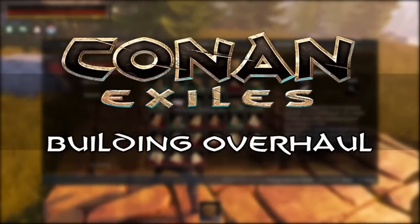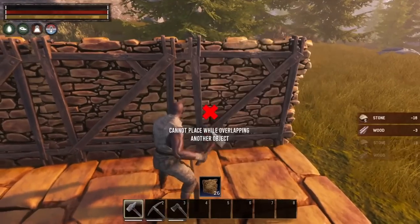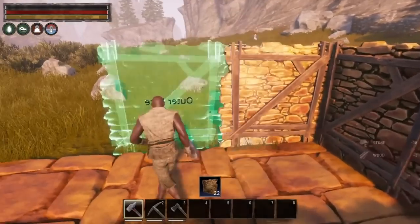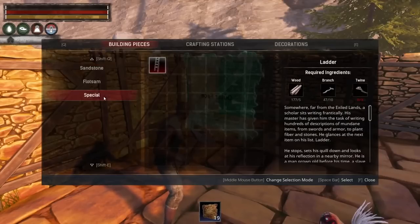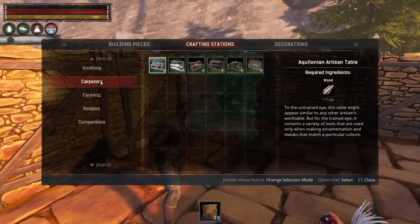Greetings Exiles! In this first video installment, we'll be going over a sneak peek into the building system overhaul. Building a base is one of the most important aspects of the game, so we've introduced a separate interface where you can enter building mode by simply equipping the construction hammer. You'll get a much more organized and streamlined way of finding building pieces, decorations, and crafting stations.